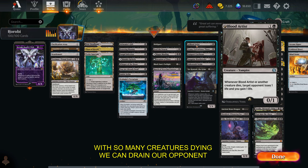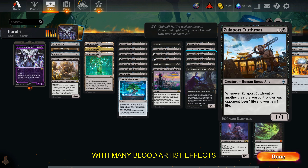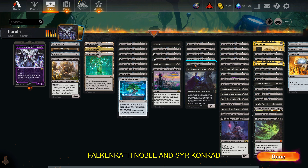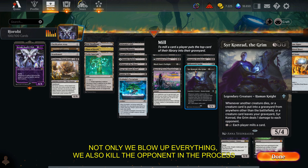With so many creatures dying, we can drain our opponents with many Blood Artist effects. We have Rans, Soulport Cutthroats, another Blood Artist, Falcon Run Noble, and Sir Conrad. Not only do we blow up everything, we also kill the opponent in the process.